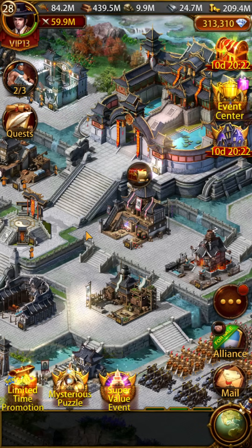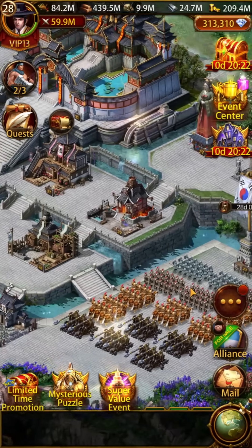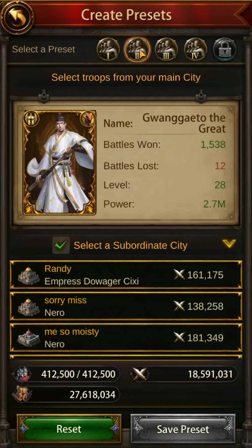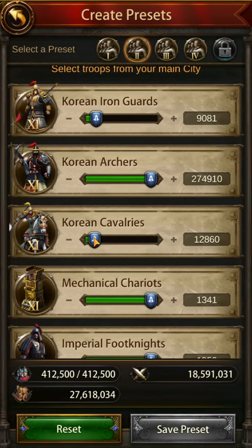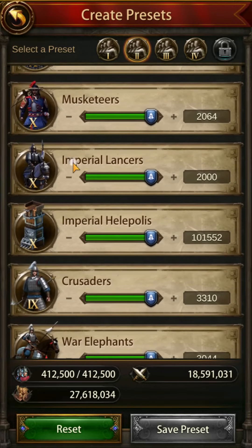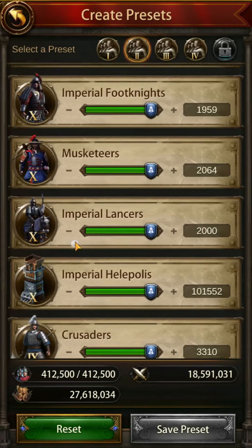If people don't already know: mounted troops kill ground troops, ground kills ranged, and ranged kills mounted. Siege are kind of middle of the road — they can kill everything but they're somewhat weak. Moving on to march presets: get a nice ranged general at the very least. Tick on all of your subordinate cities. Make sure you're setting a bit of ground and cavalry in your preset, a lot of archers, and a lot of siege. If you have a larger march size, take advantage of that and layer in a thousand of every single tier of every single troop type.